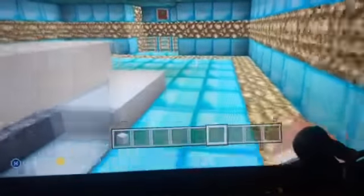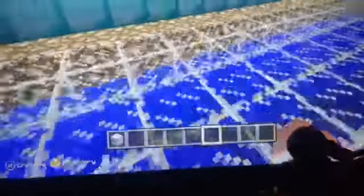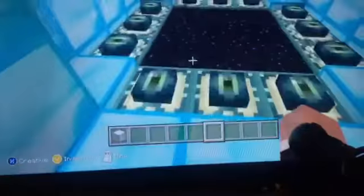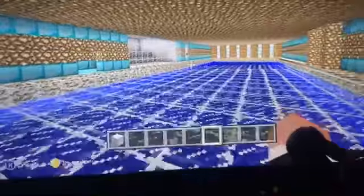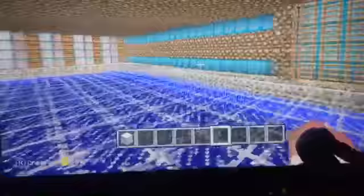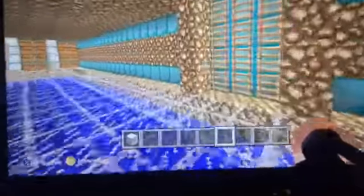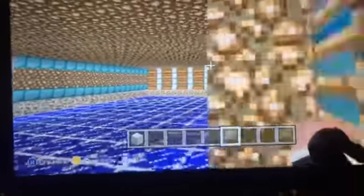We haven't had any changes here other than downstairs we have a couple of updates. I just found out glowstone is actually a transparent block, so we have a working design now. We have an ender pearl all the way down here and we got the chest all fixed up. The coral bear still lives in the cave — we still have him. All the rest of the stuff is still in here.